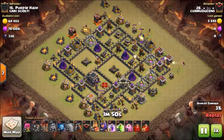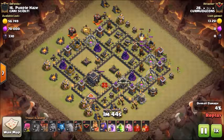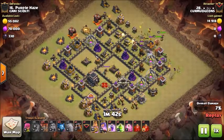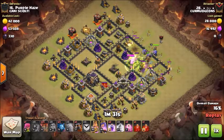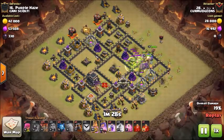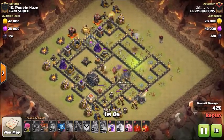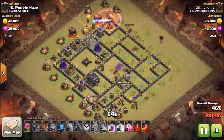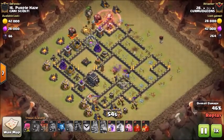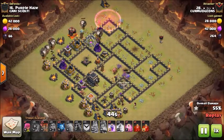Our next attack will be by Bex against number 16. He's coming in with a GoBO — a lot of golems, but with only one hound instead of the usual two. He puts down two golems, one at approximately 2 o'clock and another at approximately 3 o'clock, with a couple wizards behind them. He sends in a test wall breaker then his remaining wall breakers. The bowlers go down and he has to put a jump down. Nice funnel setup, with a wizard going down the side from 3 o'clock to take out some trash buildings.